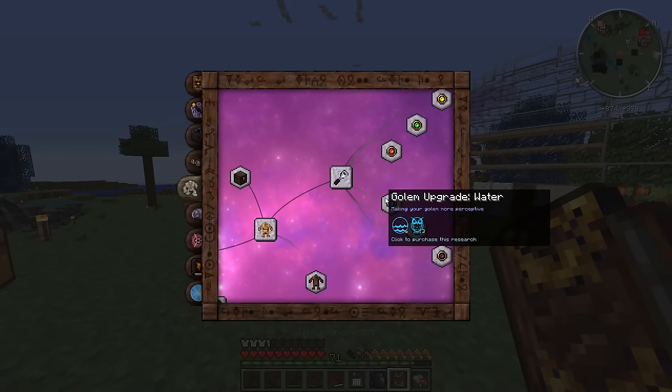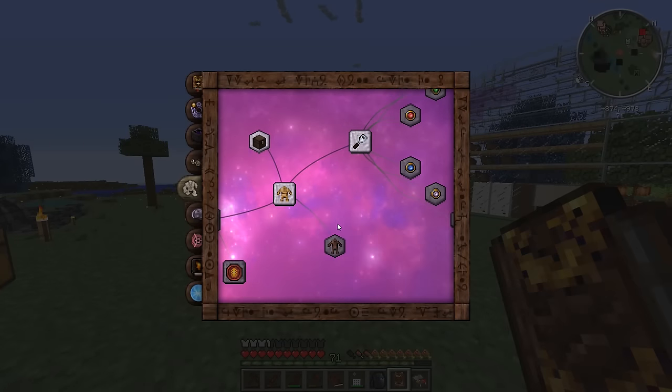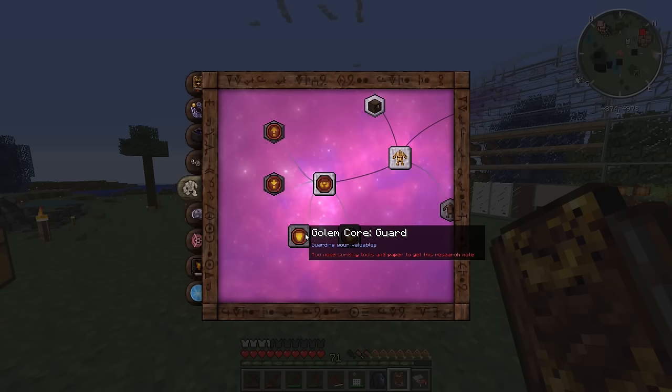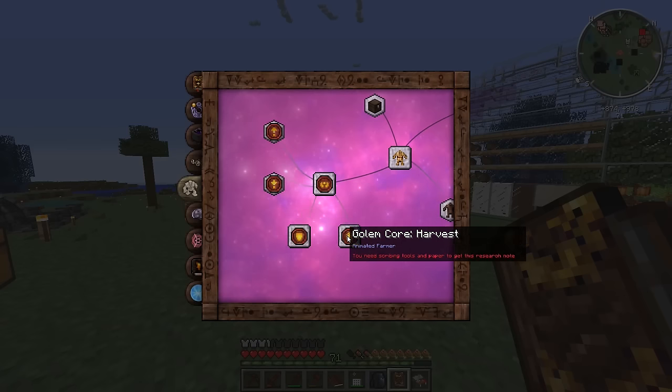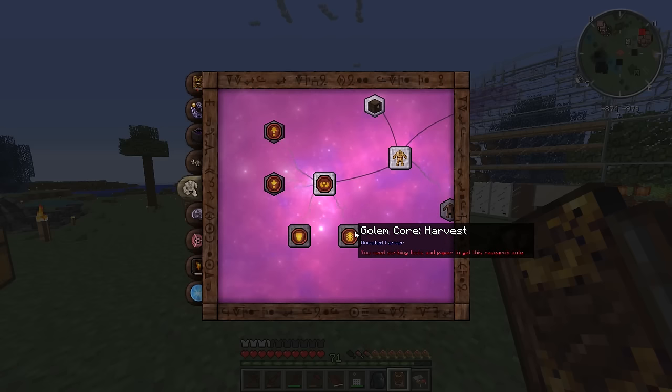There are upgrade options: water, order, entropy, fire — I don't know what those do. I guess I'll do a little bit of research here in a bit. Golem core gather, empty, fill, yard, harvest — picking up what you're putting down. So maybe we can do the gather one, or actually, let's do the harvest one.